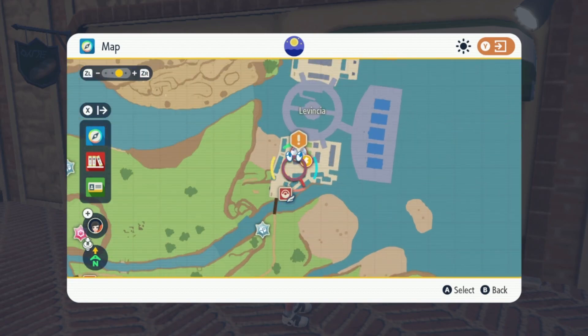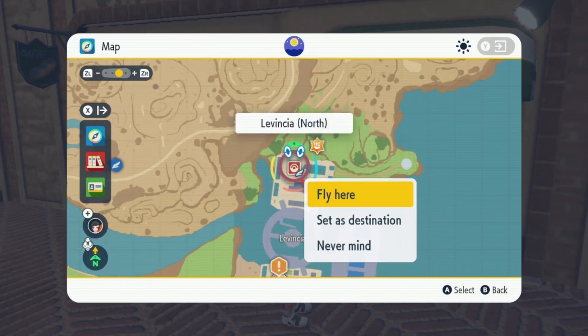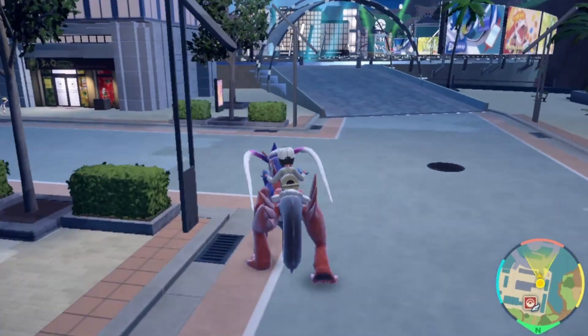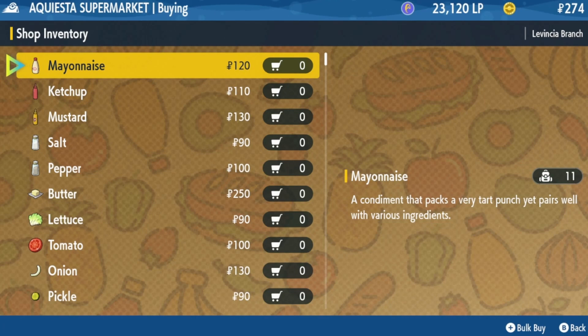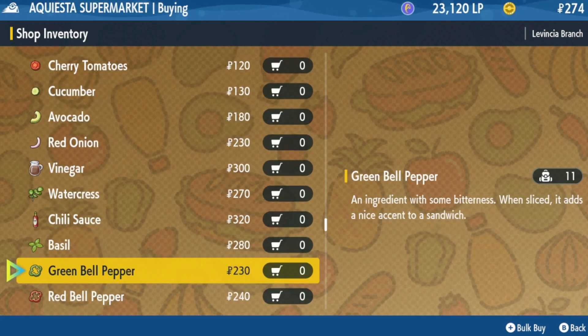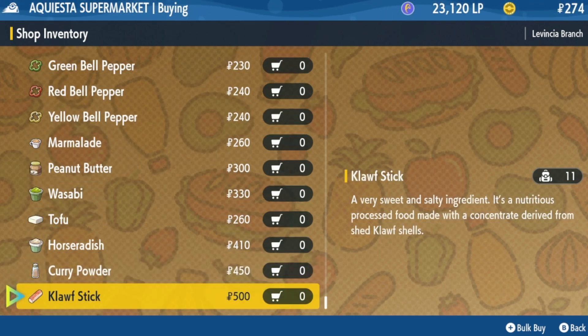That knocks out a good majority of the items, but there are quite a few more that you'll need to find, and these can be found in Lavencia. I'm going to teleport to Lavencia North, and from there we'll be able to find the rest of the ingredients at a place called the Equestia Supermarket. Right out of the North Pokémon Center, head south down the road. The supermarket provides some items you also see at the Artisan Bakery, but towards the bottom you'll find items you won't find elsewhere — wasabi, tofu, horseradish, curry powder, and cloth stick.